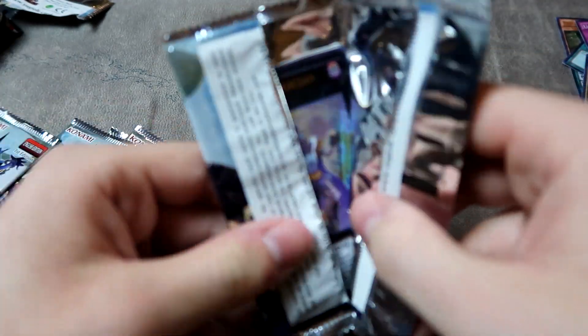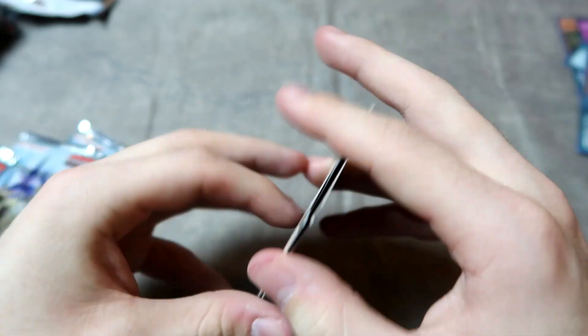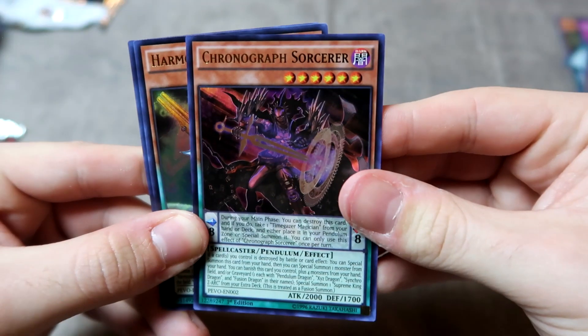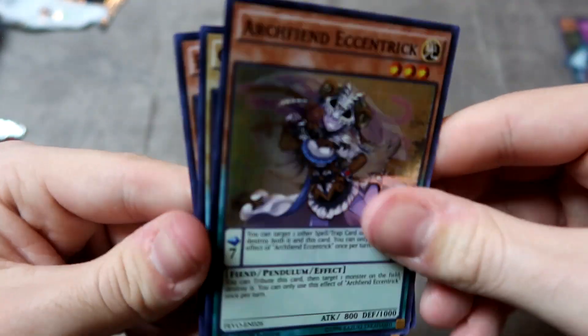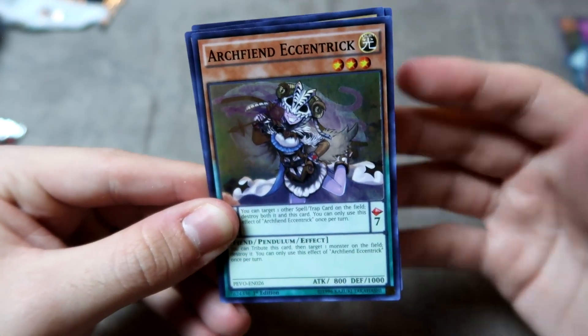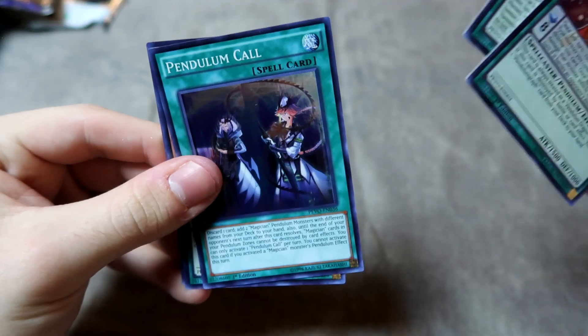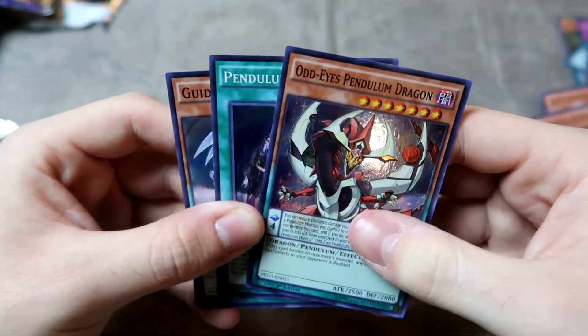Yet another Chronograph — and what a pack. Cleafort Monolith, Metal Foes, and Archfiend Eccentrick, which is still one of my favorite artworks and card designs in Yu-Gi-Oh. Not very good, but I like it nonetheless. Another pack — that's like the seventh Harmonizing Magician. But there's a Pendulum Call, though — we'll take that. Pendulum Call and an Odd-Eyes Pendulum Dragon, and three different Super Rares we haven't seen yet.